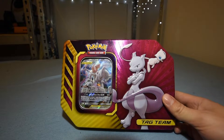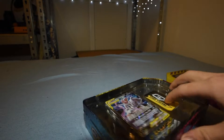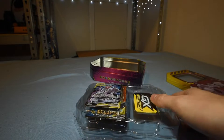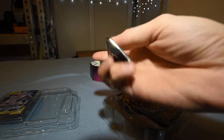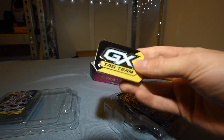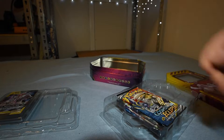This is a Tag Team GX Mew Mewtwo tin. You ever think, like, why don't they just do that with Pikachu instead of remaking him with different names — just Pikachu 2, Pikachu 3, Pikachu Z? It also comes with a metal GX marker — not a coin, a marker thing — and it's really well made. It's heavy, it's hefty, and it's honestly really cool. I don't play the card game, so whatever, but worth holding on to.